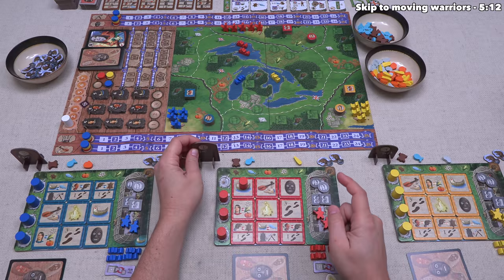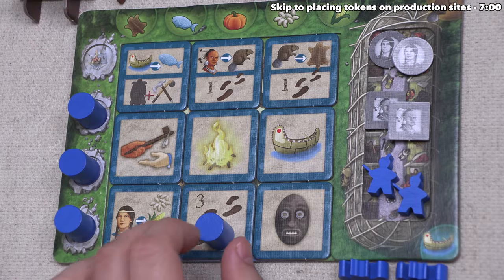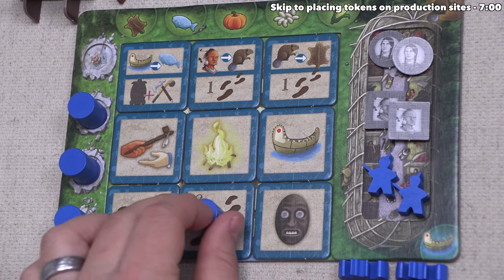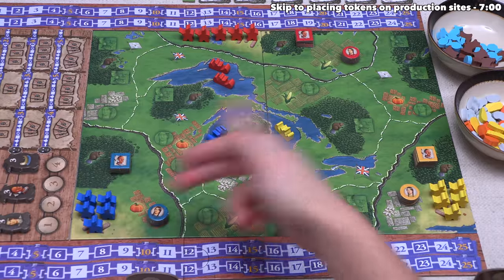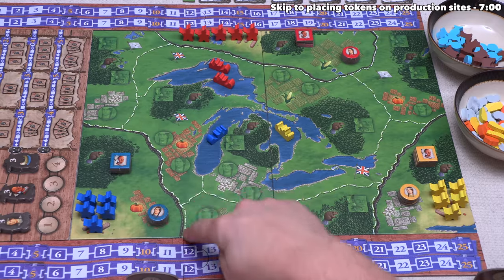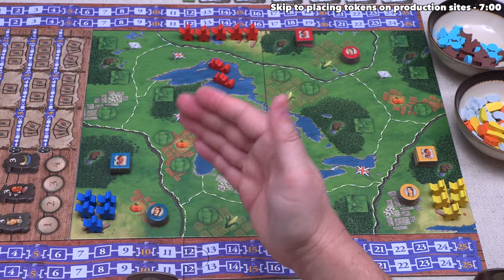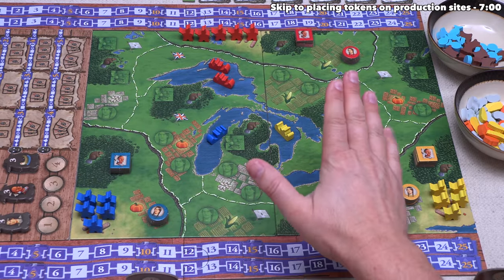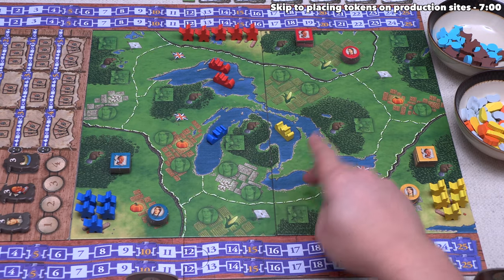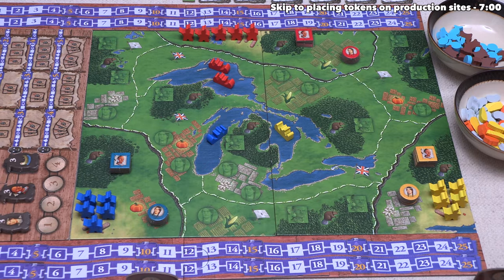The blue player has the second player token, so they take their turn. They've decided to go here for a move action with a value of three, meaning they can perform three movement actions. With each movement they can move one warrior currently on the board. They have five warriors in their home territory, which is defined by the thicker wall line. When you move, you take a warrior and move into an adjacent territory as shown by the connecting lines.